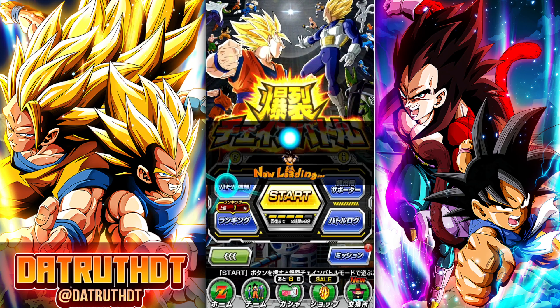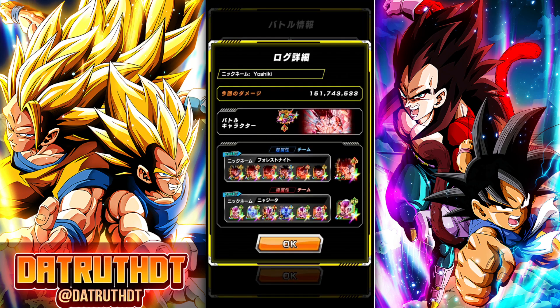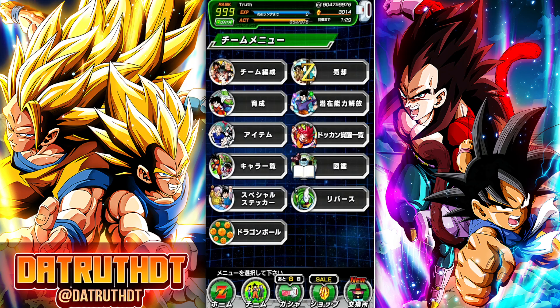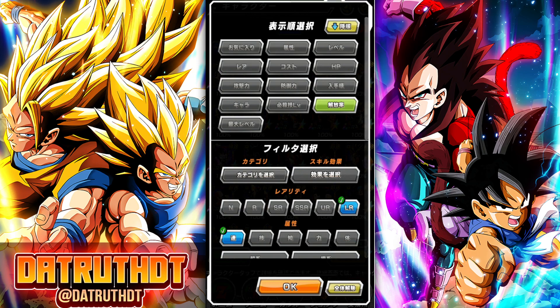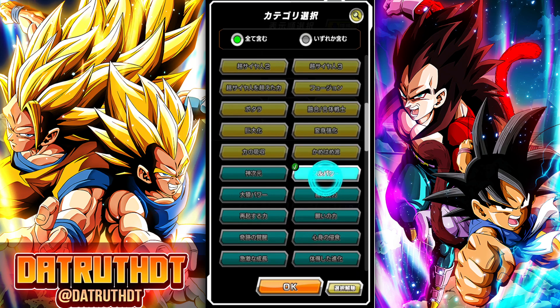Let's look at some of the top scores. 151 with a full First Form Frieza row — that's exactly what you're going for. This person also had double LR Kaioken. I don't think I'll need to do that though; let me just compare them quickly. Let's look at Goku Family units on full power.